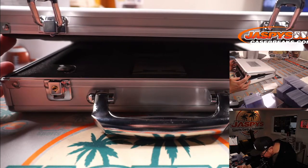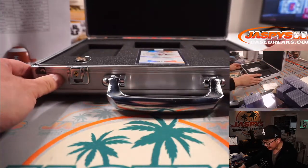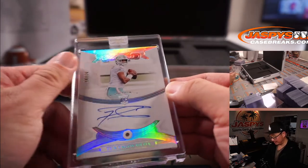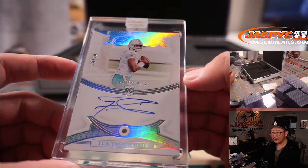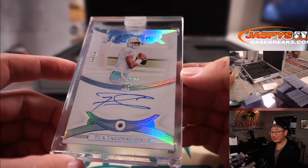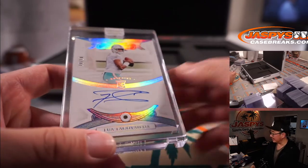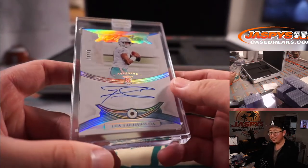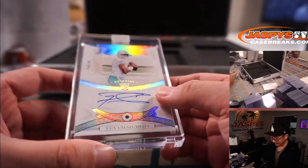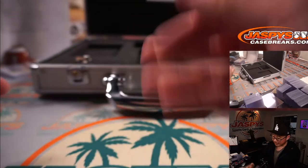We've got... I see a diamond. I see an autograph. 10 out of 10. Diamond Auto — Tua Tagovailoa. And Matthew Shiro picked up the Dolphins straight up and gets the diamond Tua. That's nice. There you go, Matthew Shiro. Naturally mined, not lab grown.